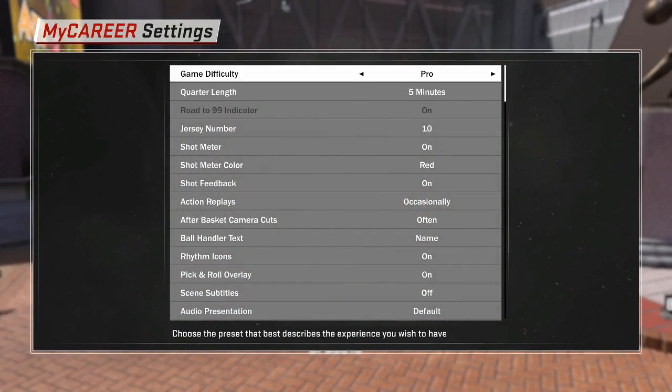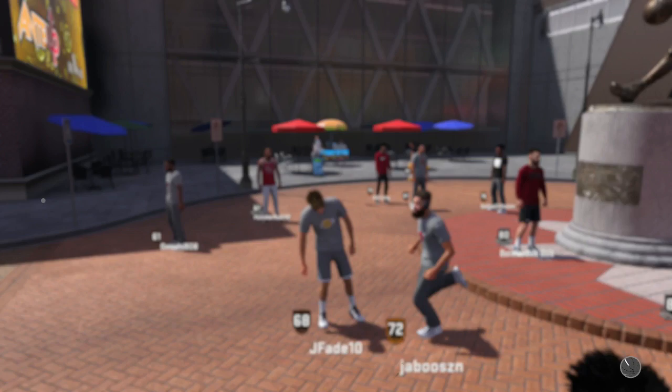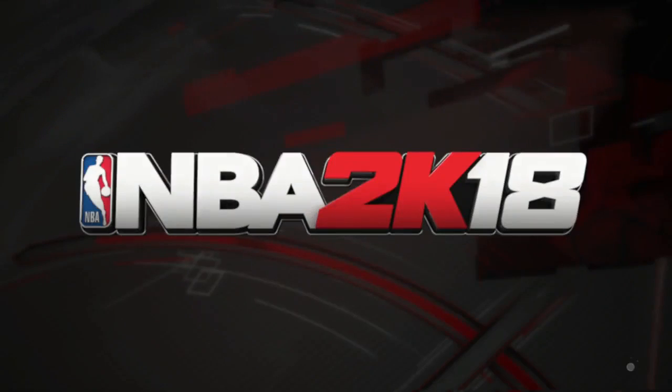What you want to do is go to your settings — options, settings — and then change the difficulty to Pro. In five minutes, this is really crucial if you want to do it faster. You're gonna put it to five minutes; if you don't really care about how fast you do it, put it to whatever you want.